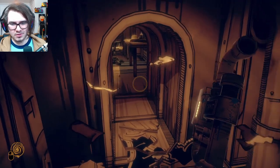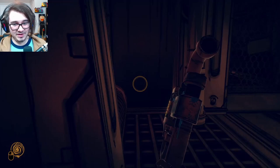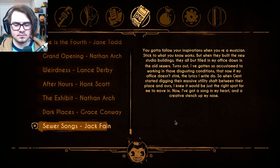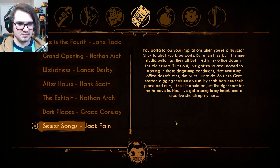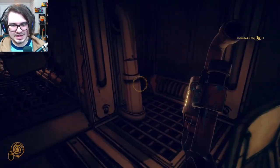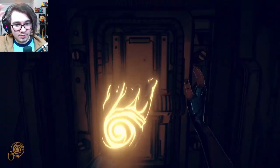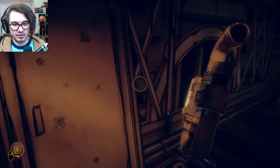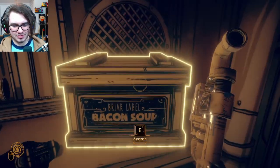That's another toolkit down. Security lock - it is, in fact, locked. So I guess let's find a different door then. Good thing I just usually punch those guys anyway. What's this? Jack. 'You gotta follow your inspirations when you're a musician. Stick to what you know works. But when they built the new studio buildings, they filled in my office down in the old sewers. Turns out, I'm gotten so accustomed to working in those disgusting conditions that now if my office doesn't stink, the lyrics I write do. So when Jen started digging their massive utility shop, I knew it'd be just the right spot for me to move in. Now I've got a song in my heart and a creative stench on my nose.' That was a funny audio log. There's a hat too - it looks to be a similar hat to the one that that ink creature wore near Jack's sewage audio log in the first game.